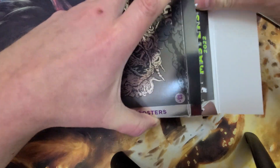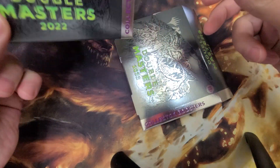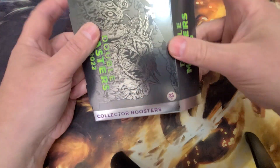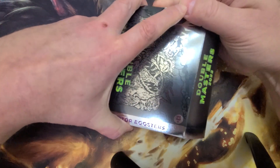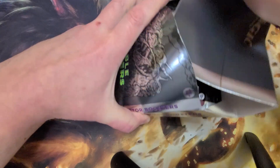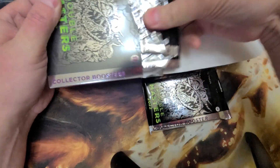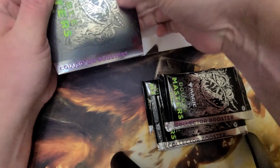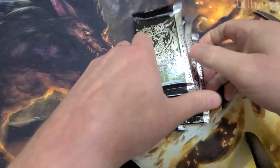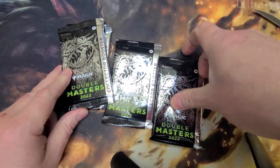I've never actually opened a box of this before. I have quite a bit of this. It has an inside sleeve — that's annoying. Dear Wizards, how much packaging can you create for a four-pack product? One, two, three — a sideways pack, that was fun — four. Nothing else in there. Four packs.